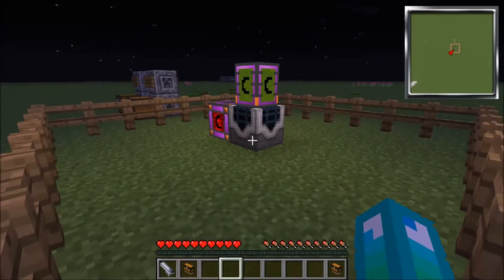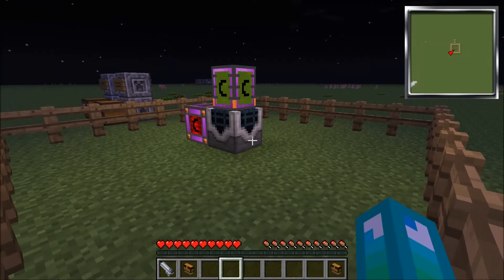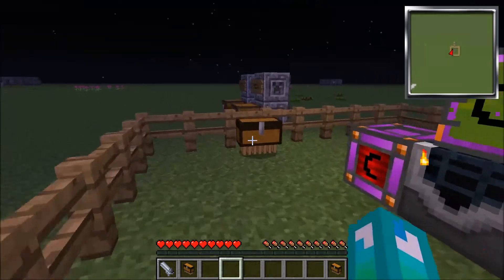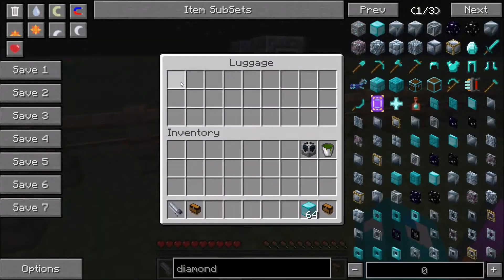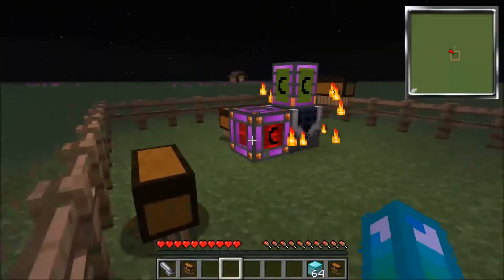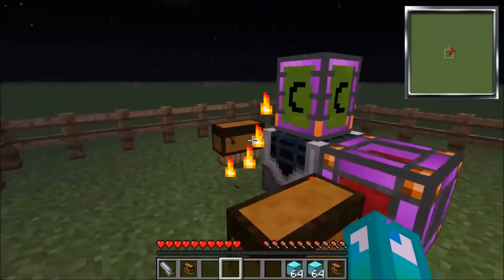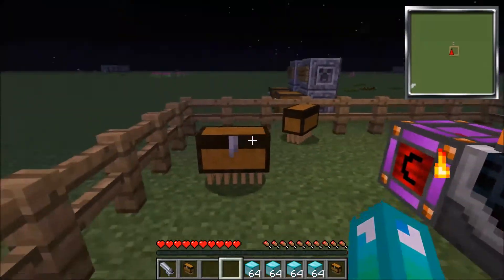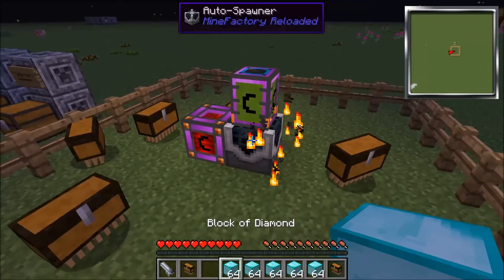Remember, I put a stack of diamond blocks into the luggage so it will auto go. Now I can open it and I got blocks of diamonds. And there it is again — blocks of diamonds. And again — blocks of diamonds. It keeps producing blocks of diamonds each cycle.